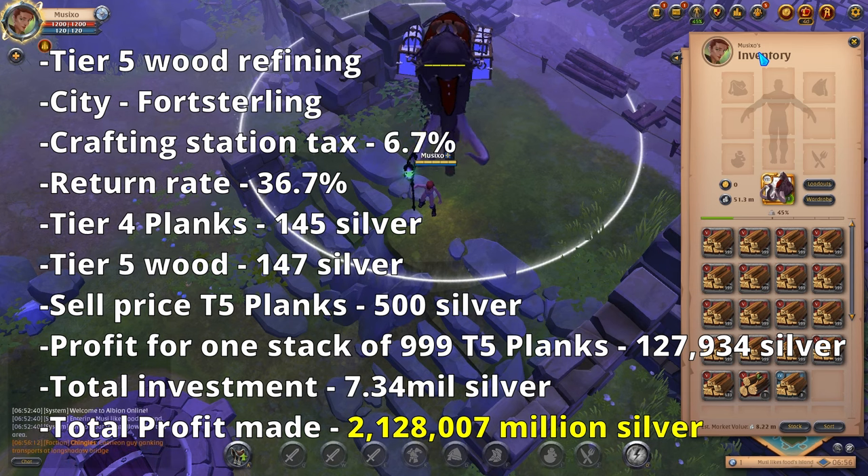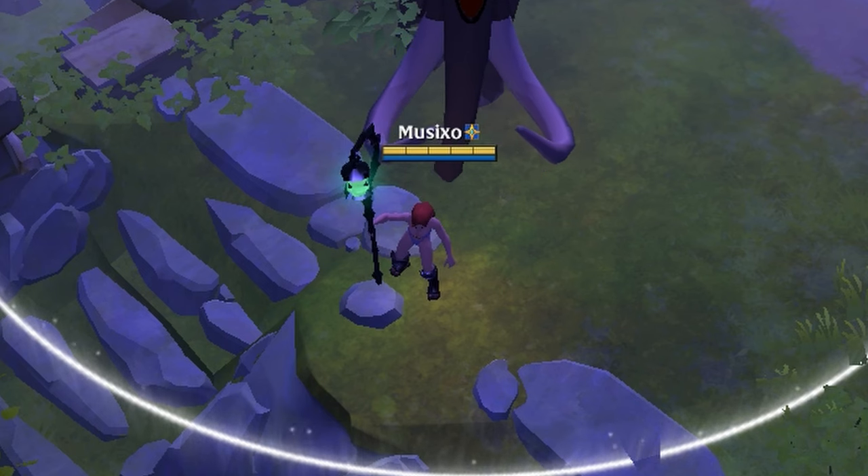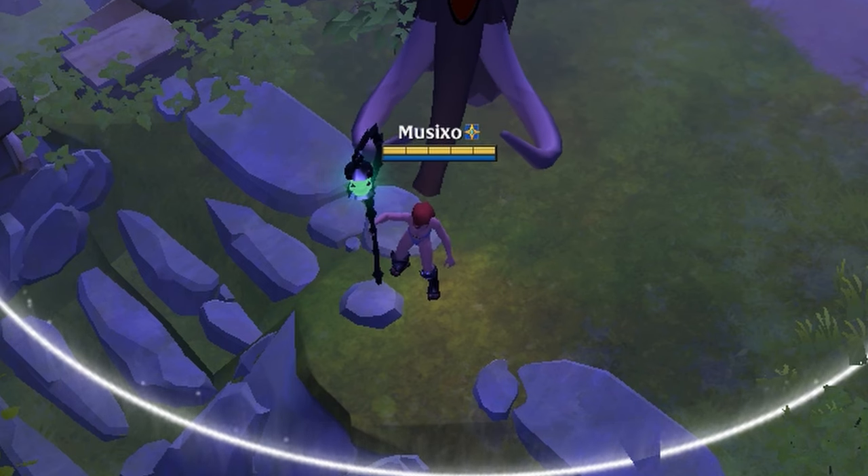I'll now travel to Fetford, Martlock, Bridgewatch, and Limhurst to split and sell the wood at the markets. This is a safe and easy method to make silver. I'm no longer doing lethal content, ganking, or black zone guild content — this is what I do now. I hope this helps newer players. Don't give up — one day you'll make millions without wasting real money. My goal is to share these secrets. Get into crafting and refining — it's 100% profitable. Stay good out there.